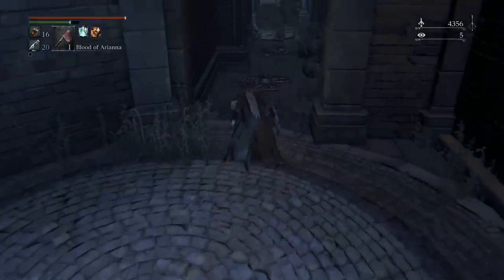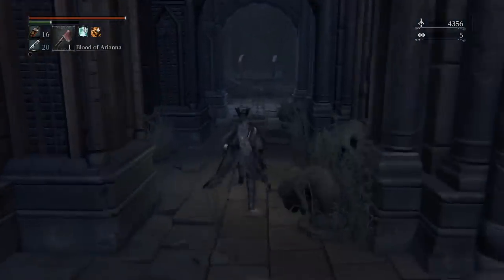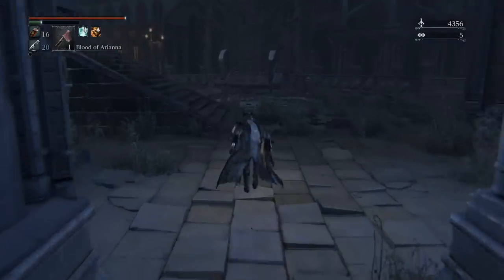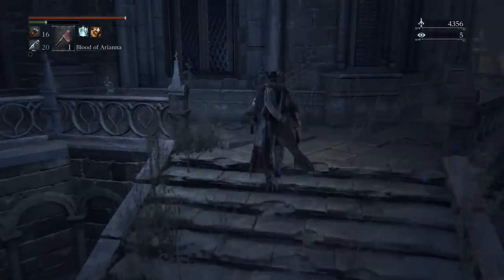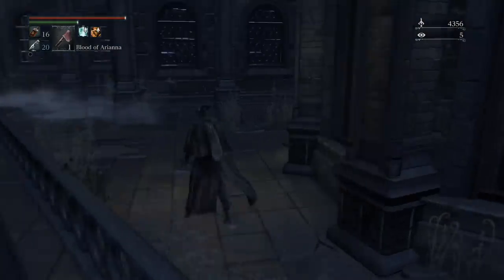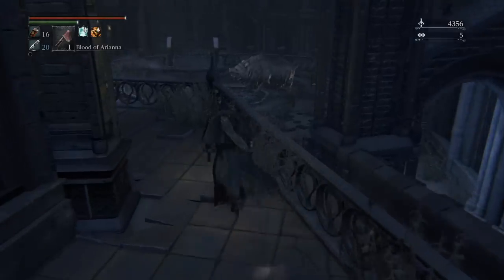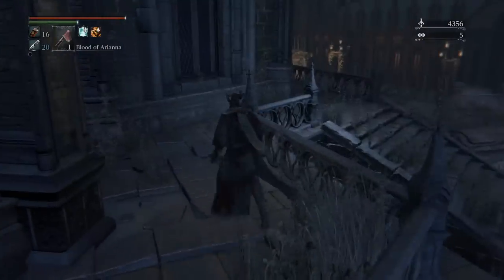Opening that door there is the door next to the lantern you just lit. Now we're going to go around here because there is some bolt paper, and bolt paper is very good for some of the bosses. Everything in the game is essentially weak to fire or lightning — anything alien is weak to lightning, anything beast-like is weak to fire.